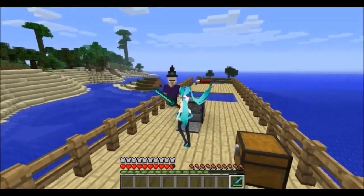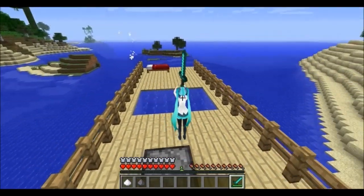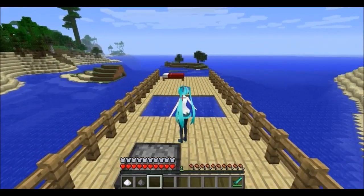We got a witch, so we're gonna fight a witch. As you can see, the witch is taller than your current player model, but the swinging is animated pretty well. The items are a little bit bigger than you would expect, but it's still a really cool mod.